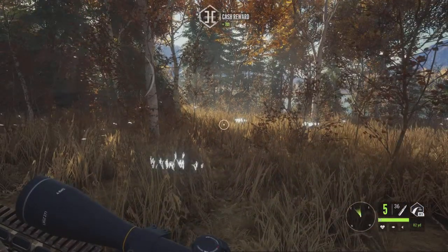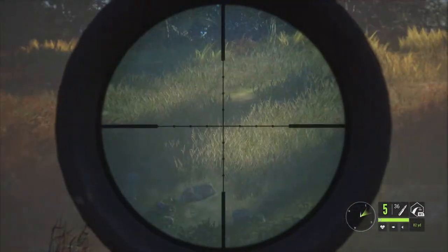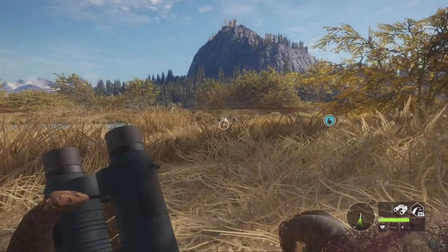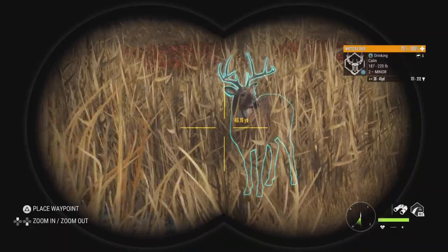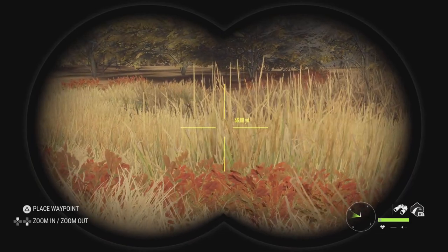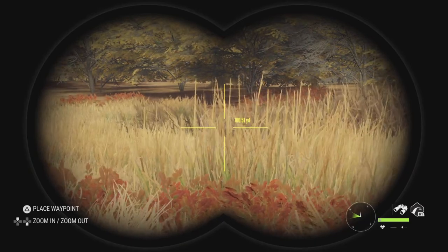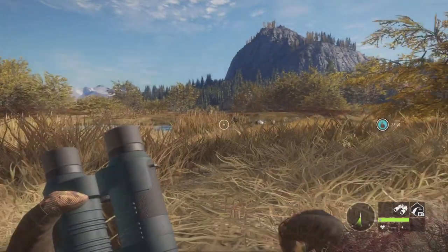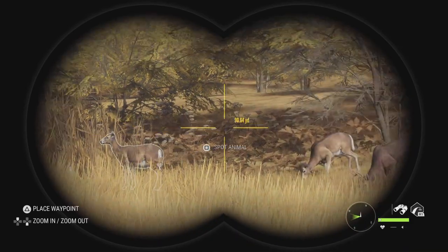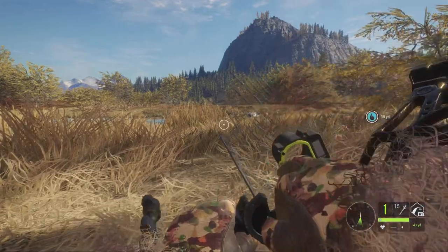Sounds like a coyote or fox over there. I've crawled my way in between two herds of whitetail. There's a 171 right there, and over here through the reeds there's a 198. I think it's 198 — somewhere in the two-hundreds, I don't quite remember. What I'm going to try to do is hit that one with the bow, and then hopefully they don't spook too far so I can still get a shot on the 198.